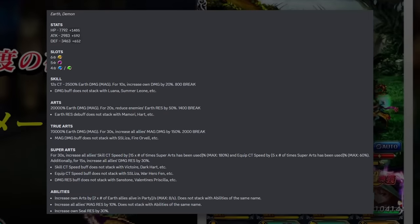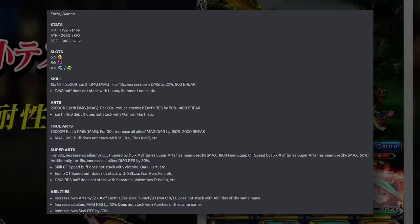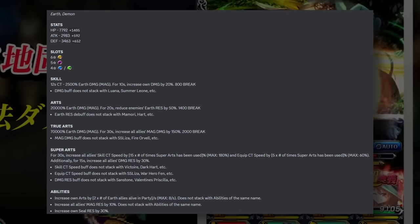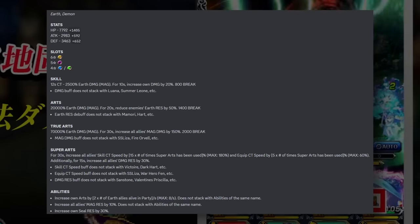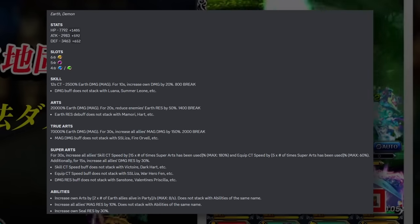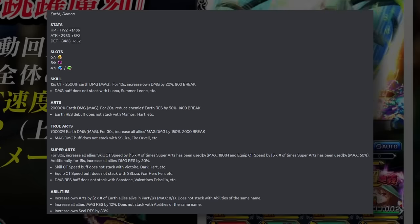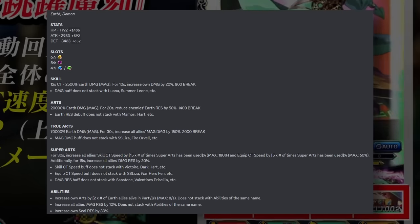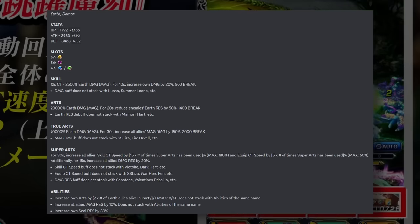This character is going to be an earth ascended unit. She actually has really good slots: a six-star support, five-star magic, four-star defense, or a four-star heal if you take all the way up to LB7. In terms of the kit, we have a lot of stuff here that's buffing up earth allies' damage through earth res down, also buffing up magic damage for the team, buffing up her own damage, and she also has a lot of self-sustaining art gauge in the kit due to one of her passives.